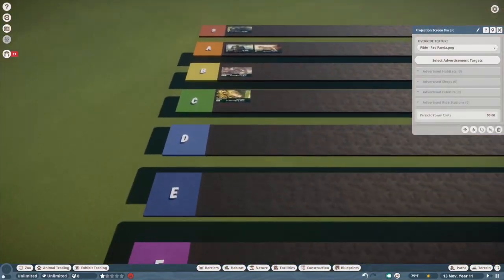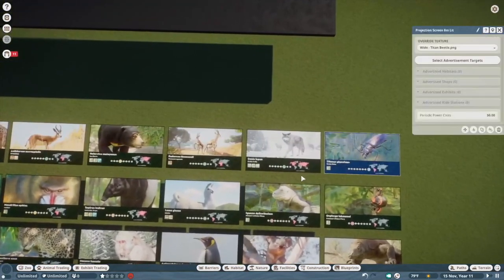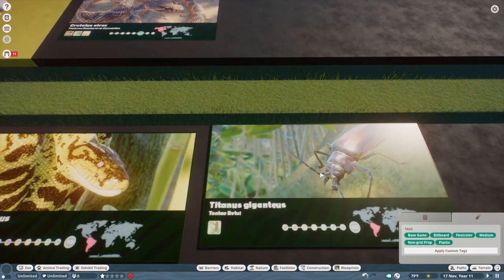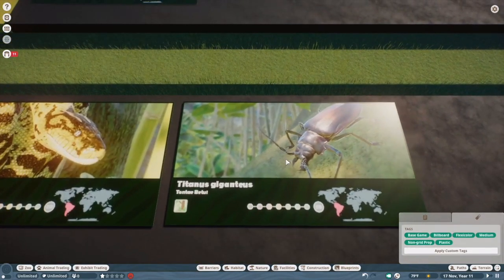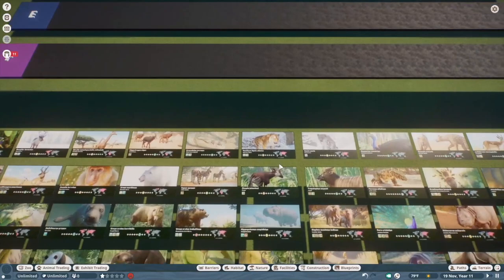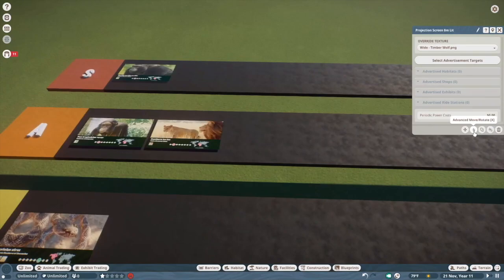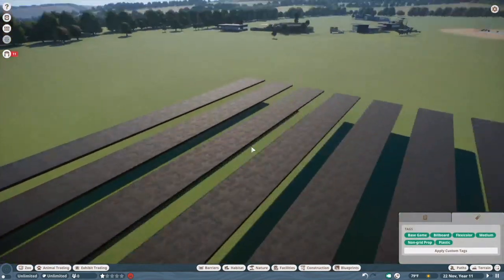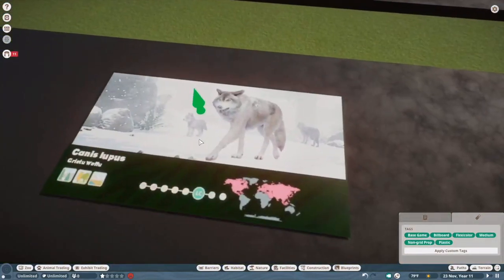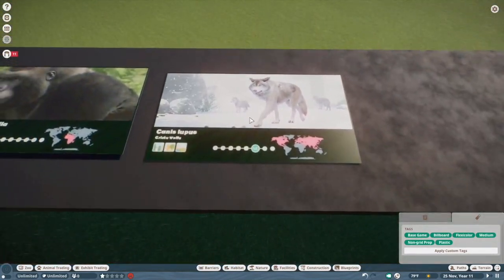Red panda coming up, but first the Titan Beetle. No strong opinion — it's a bug. It's a nice bug. Frontier is really good at modeling bugs, but I'm never going to see it because it's so tiny and in an exhibit box, so C tier. Timberwolf — this is another one where I disagree with the majority. I think it's freaking gorgeous. The texture and coloration on the model were top notch. I'm going to put these guys in S tier. They're a really fun addition and I've used them pretty frequently.